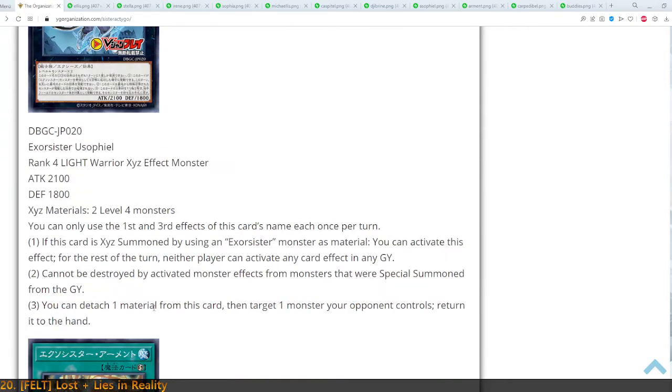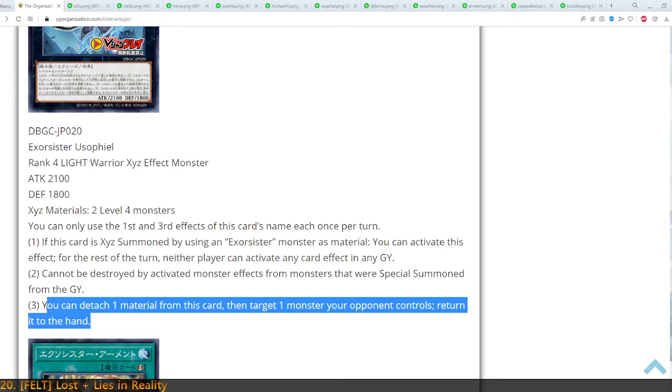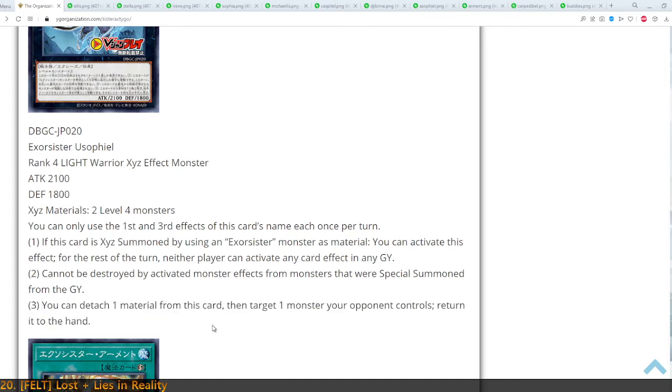And last but not least, we've got Usophiel. She's basically Abyss-Dweller for the turn she was Xyz summoned using an Exorcist monster. Also cannot be destroyed by activated monster effects. And she has a removal effect for your turn — obviously you can only use it on your turn — but it's a nice removal effect to bounce a monster. It targets, sadly, which makes it rather weak, but it's still a bounce and not a destruction, which is incredibly good.